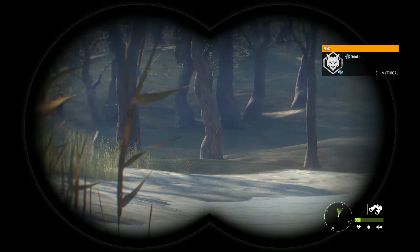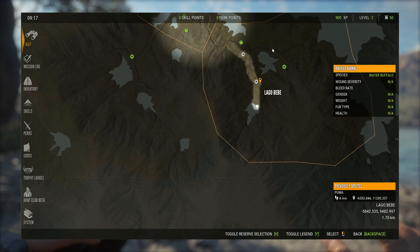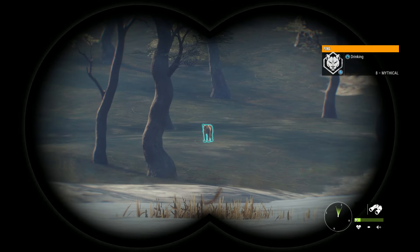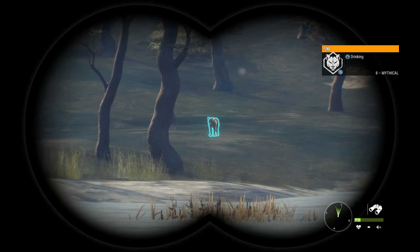The second animal we're gonna be shooting is this mythical puma down here. We've made quite a long ride on the ATV all the way down here, because this is basically one of my hotspots for a lot of animals. There are all kinds of animals down here and you nearly always find quite a few different ones drinking. Now we have the 30-06, it should actually be quite simple to take it down.